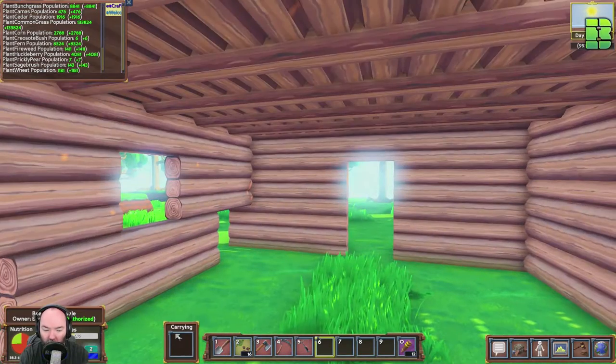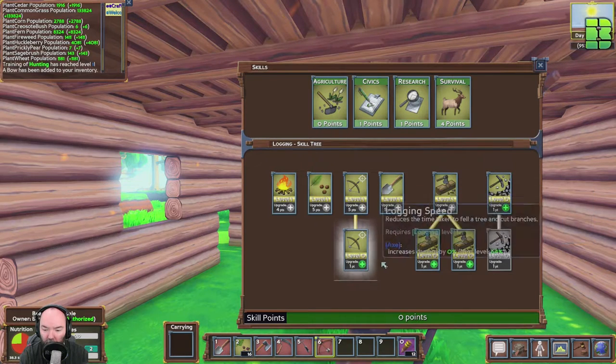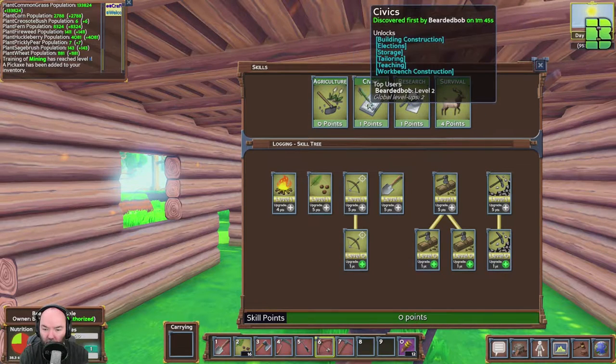Survival — can we do hunting? Hunting is available now. Little bow — oh yeah! Increases the amount of meat from animals. A little bit of mining as well I think. Oh look at them split out — so we've got all the tools.